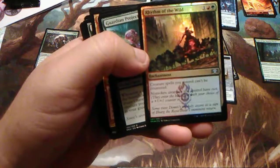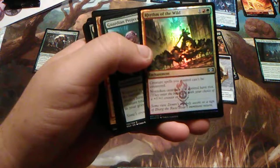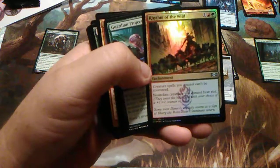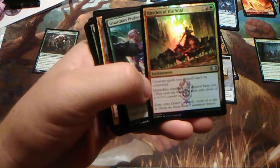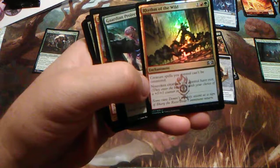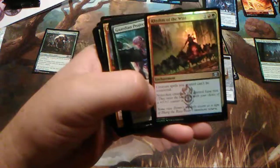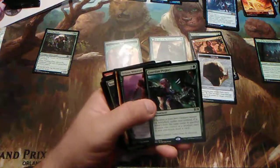Rhythm of the Wild — one red and one green. Creature spells you control can't be countered — this is an awesome enchantment. Non-token creatures you control have riot: they enter the battlefield with your choice of a +1/+1 counter or haste. So if you're going to put a wolf in play, at least give it the ability to attack. And this instantly makes people go 'crap, I now have to get rid of that enchantment fast.' So if they're worrying about the enchantment, they're not worrying about you.